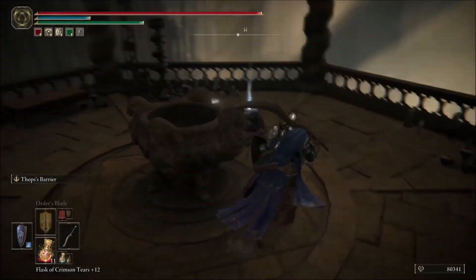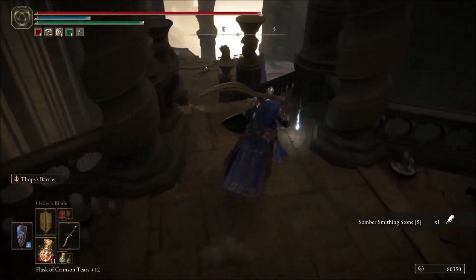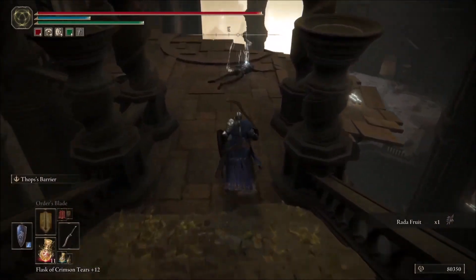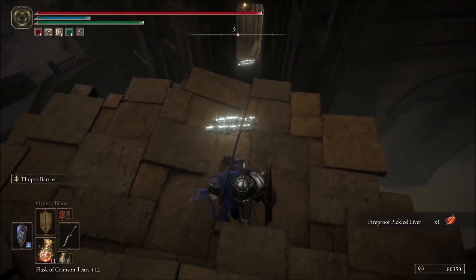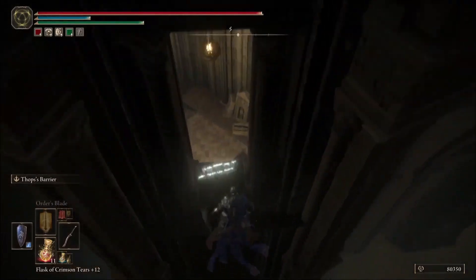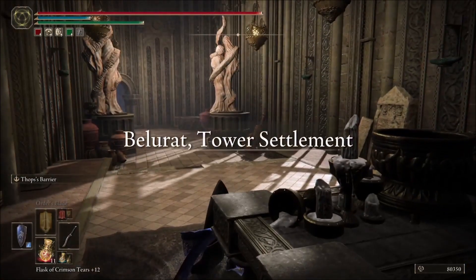There's gonna be a hidden item here too if you want it. Go down these stairs — so far it's fairly straightforward. Now you want to jump into this window; pretty easy jump, just get a little running start. Now you're inside the castle.